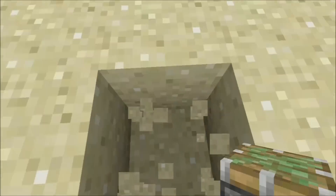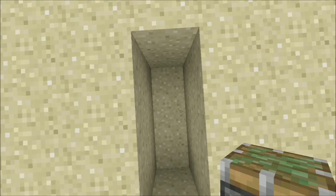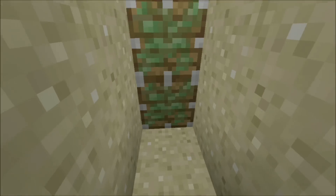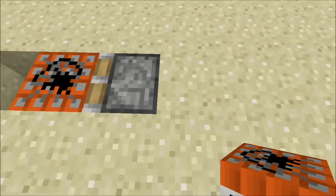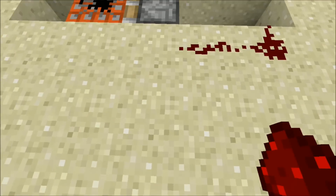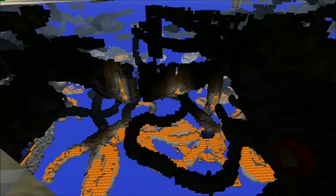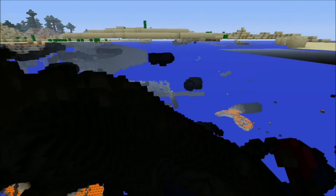So you just dig down three blocks, set up the pistons and redstone. I'm really bad with redstone, but I'm pretty sure this will work. Yeah — look at that, you can see underground!